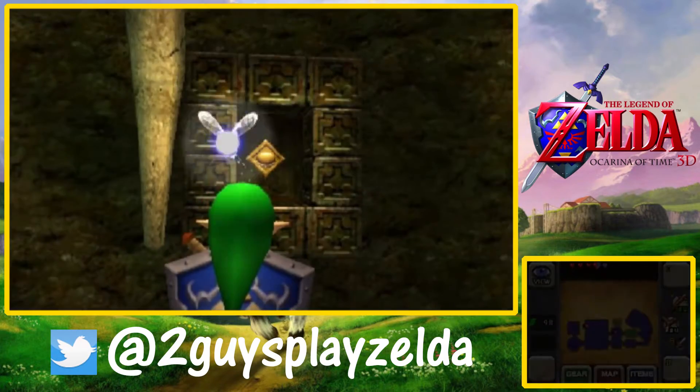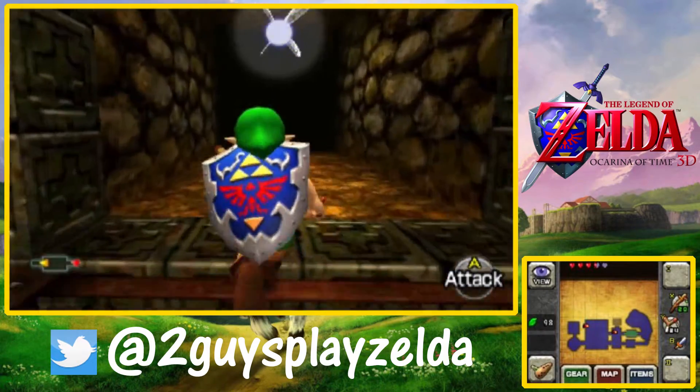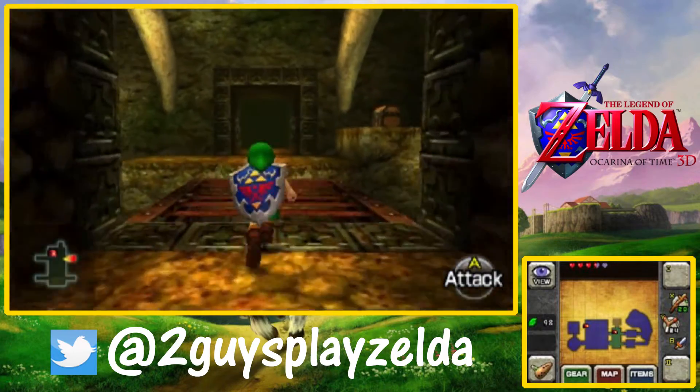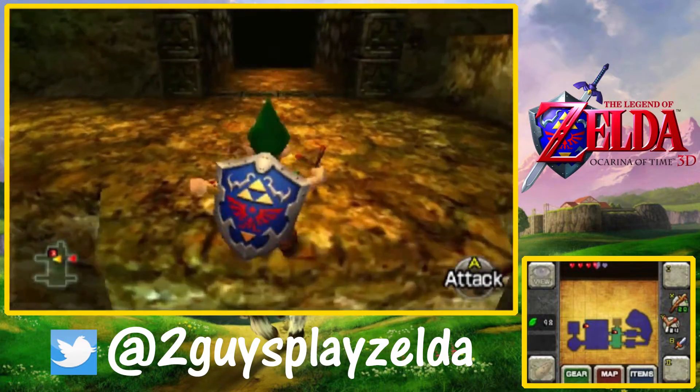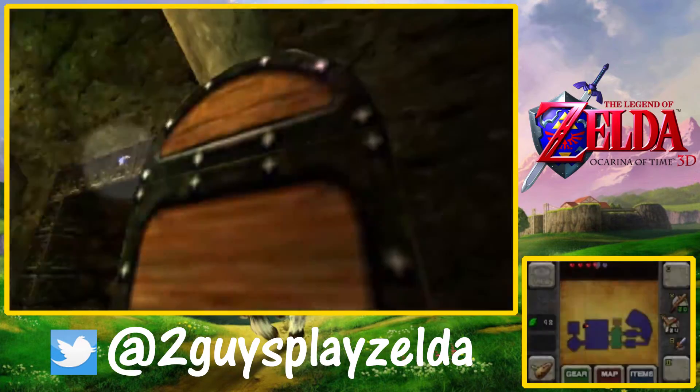We spoke earlier about the look of the stone walls in here, but this looks almost like a ribcage — or a spine. I was about to say vertebrae, but it does look more like a ribcage. It's just a really cool effect to add to this cavern that we're in.